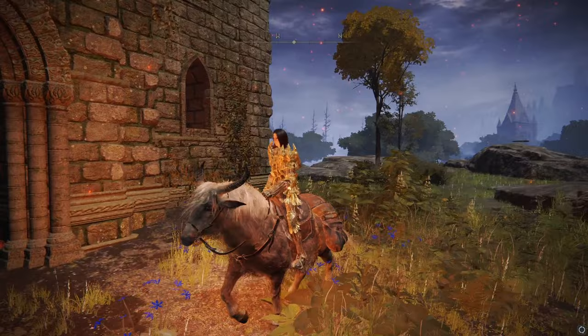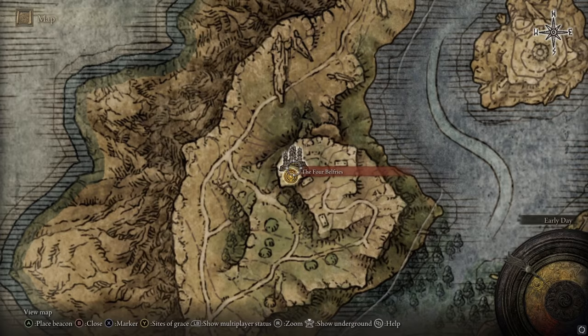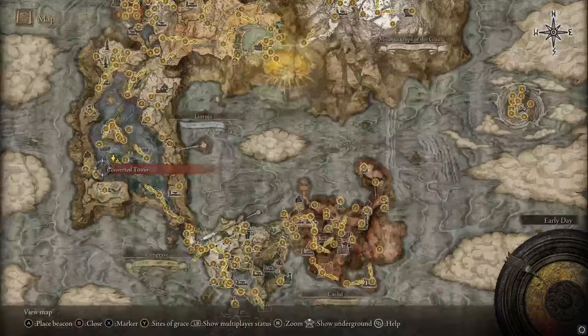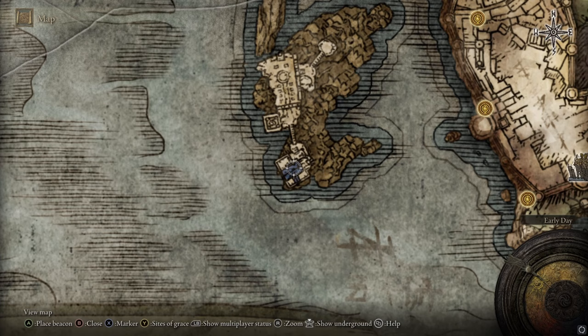The other way is to go to the Four Belfries. There's a chest at the very top tower. Then go to the tower furthest to the east and use the key on the ascending gate. That'll take you back to the very beginning of the game where you can fight Grafted Scion again. Defeat Grafted Scion and head back to the church you start the game in — there's a corpse there. Interact with it and it'll cover the cloth in blood.